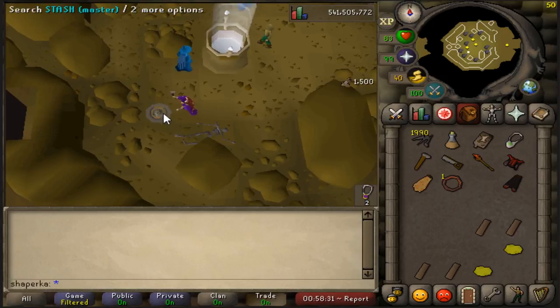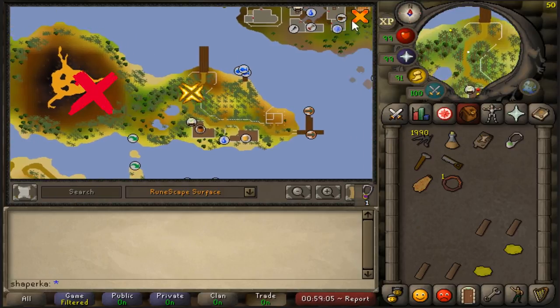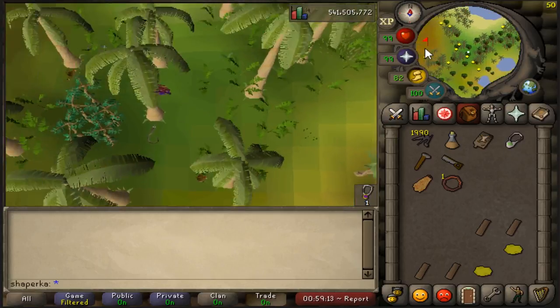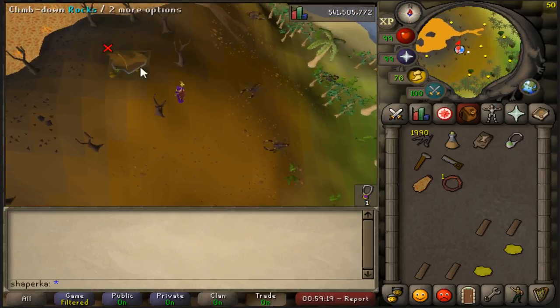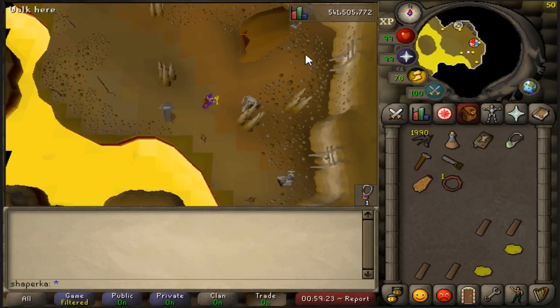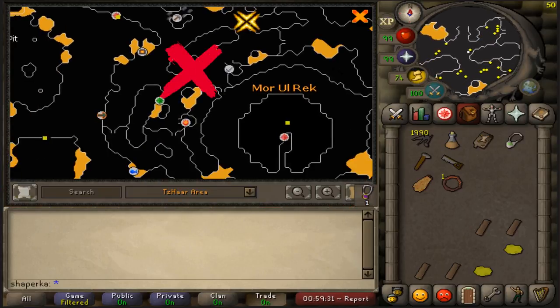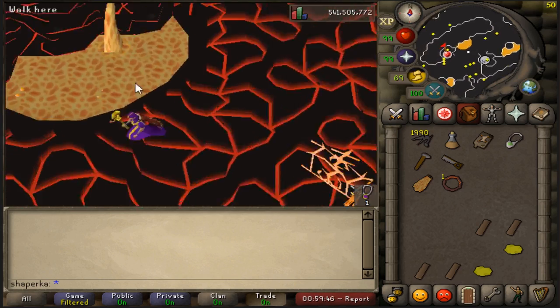Next up, use the glory and teleport to the top of the wall and build the stash there in Karamja. You can also use a minigame teleport to TzHaar, and then head down to the gem shop.